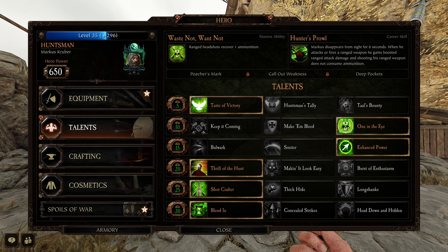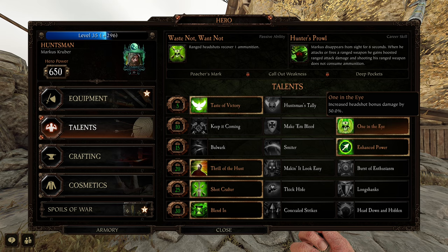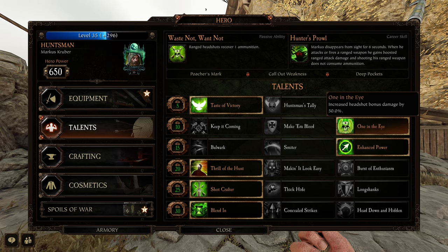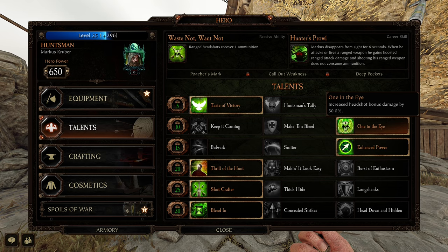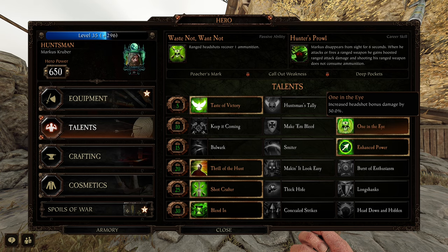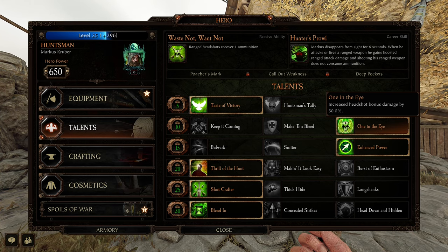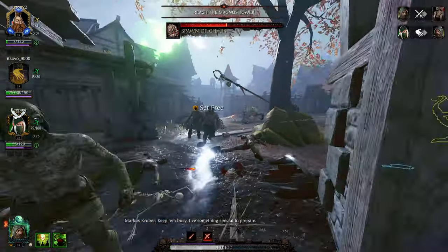On his second line, One in the Eye — increased headshot bonus damage by 50% — is going to be very important for hitting headshot breakpoints. This will allow you to one-shot any enemy with a headshot except for Chaos Warriors and Maulers. With this setup you will be able to one-shot body-shot Maulers, so really the only enemy you won't be able to kill in one shot will be a Chaos Warrior. Sounds pretty good.